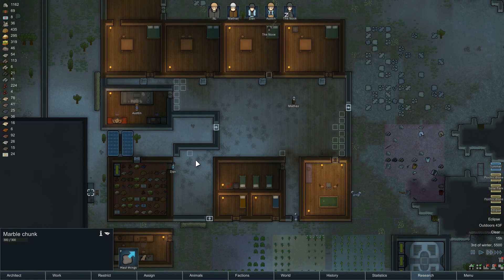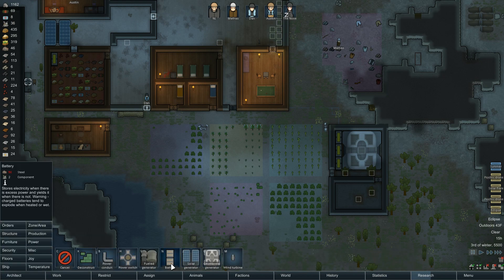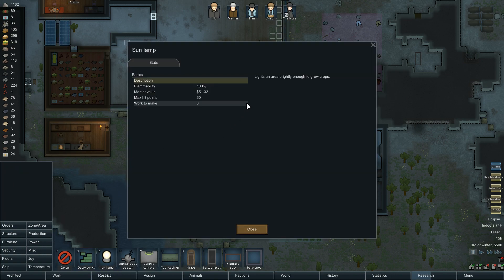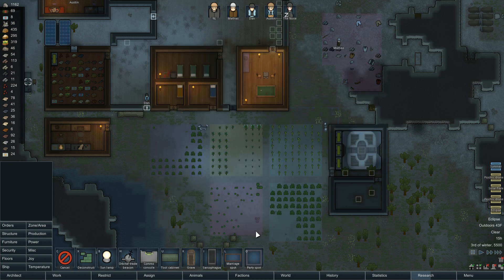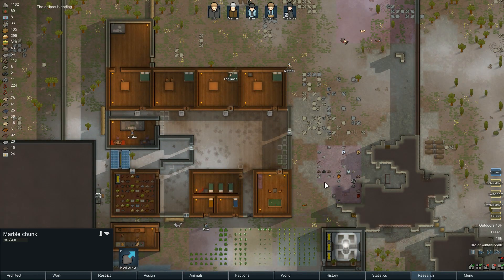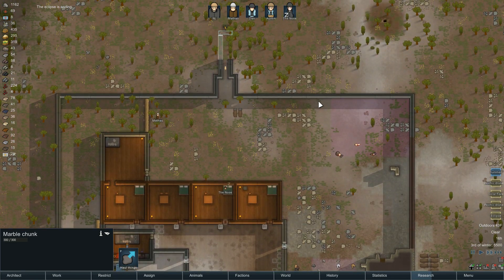How about the fact that the stonecutter's table is outside? The other thing we could potentially get into is some more lighting — do we have any lights? Sun lamp — lights an area. How does this work? Is it power generated? I don't understand. Sun lamp would be nice, but we need some good stuff and we don't have any good stuff yet. That's all right. Eclipse is ending — that's a beautiful thing. Look at these shadows. I love this game, man. This is a real good game.